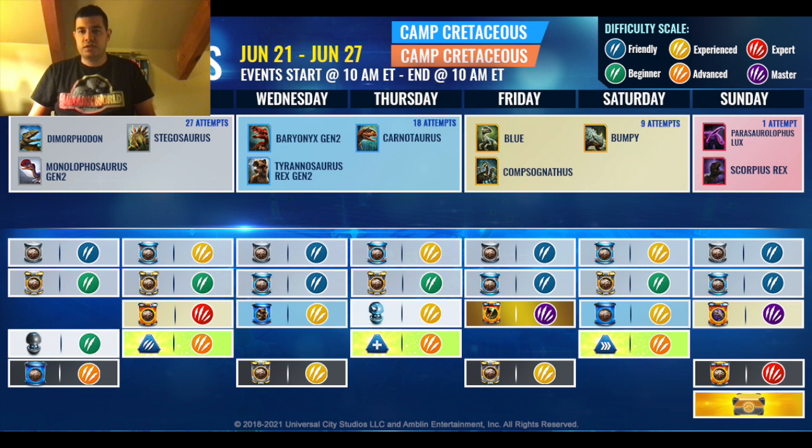Sunday, you have a Standard Common Friendly and Standard Rare Friendly. You also have an Epic Master Strike as well as an Epic Expert Strike.